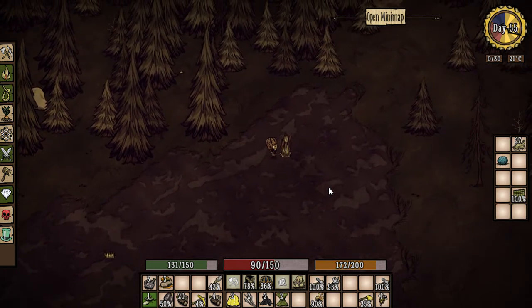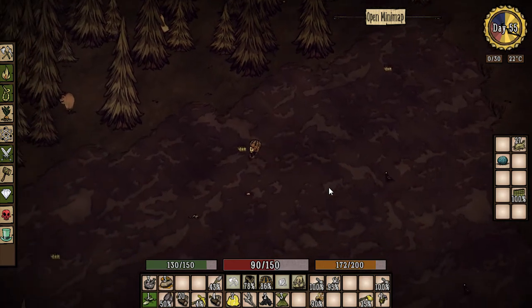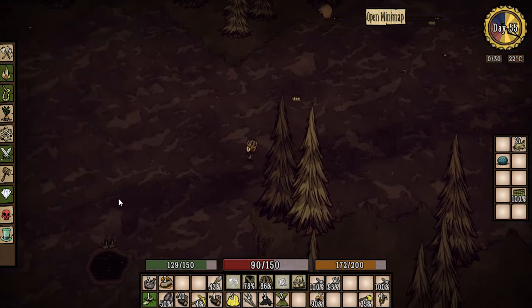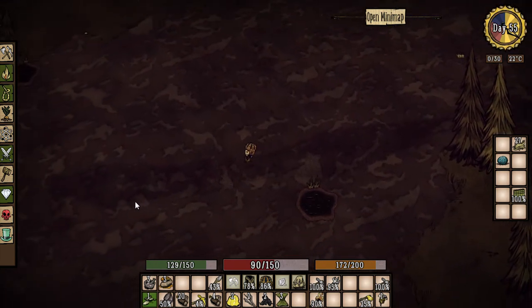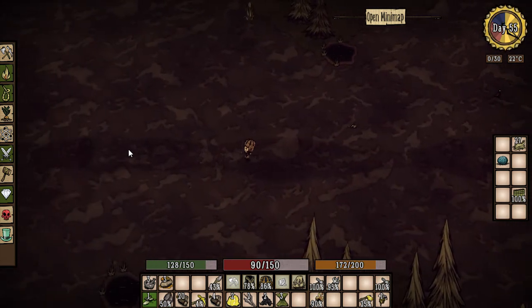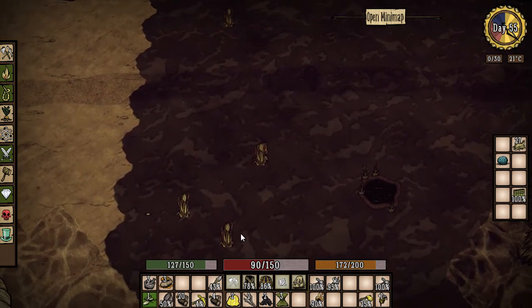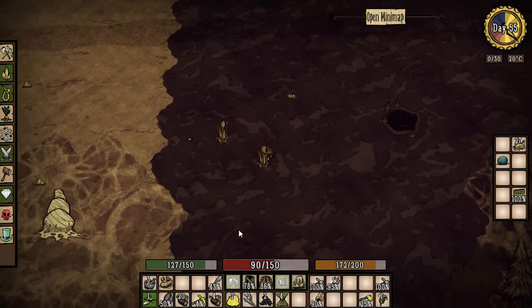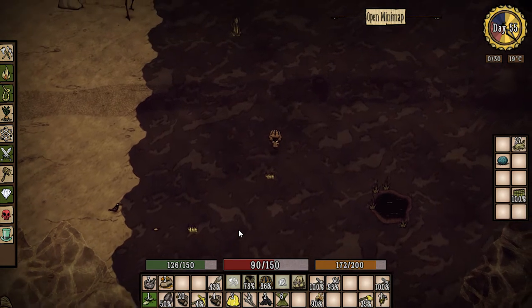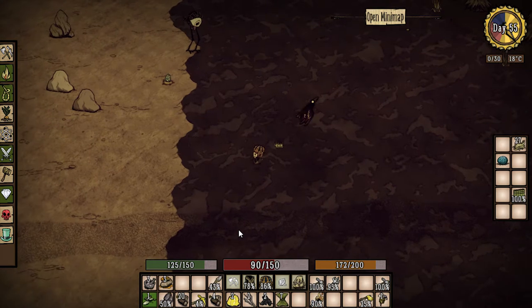All right, we'll head on back. That's not a stone guy that's going to have any gold for us. A boulder — oh man, I should have brought the fishing rod and gotten some fishing done. Come on Wilson, leg it! What I do like about the log suit and the football helmet is that the durability doesn't go down when you're just running around. It really frustrates me that there's durability on the breezy vest and the puffy vest — your coat doesn't wear down that quick, but maybe out in the bush it does.